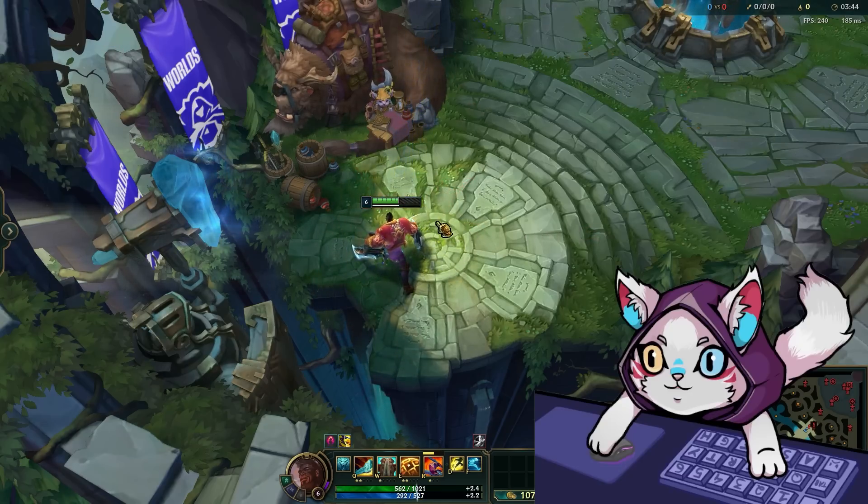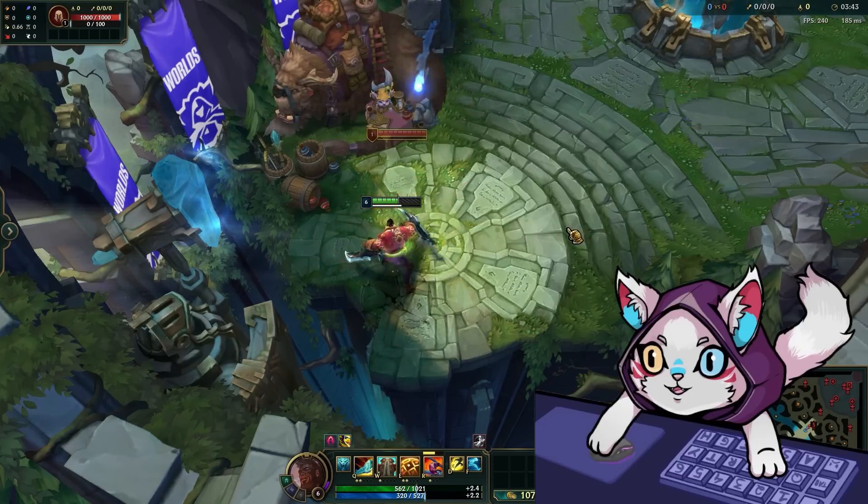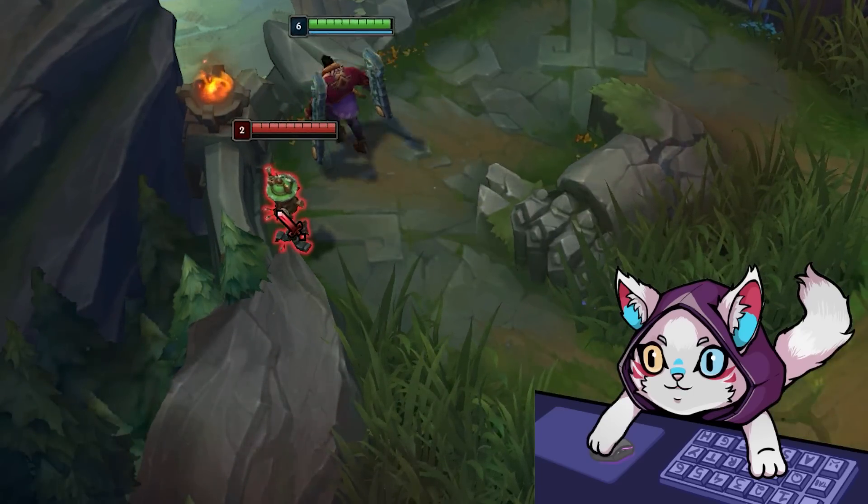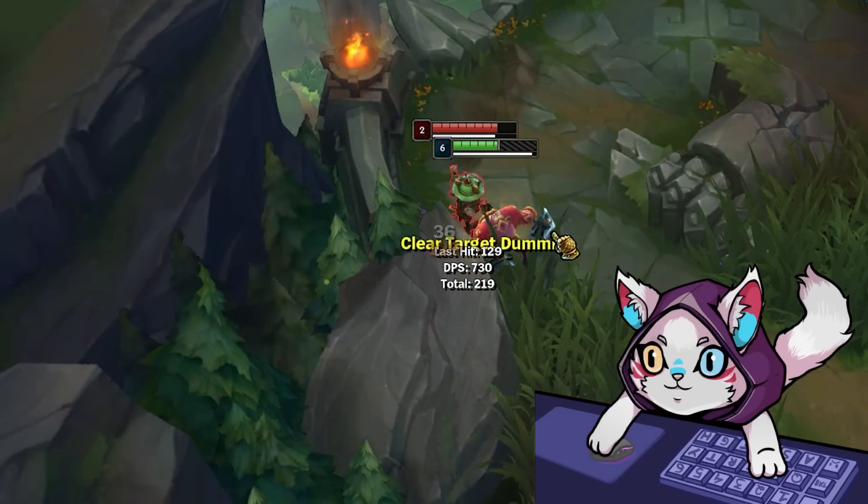As you can all see, if your ult is in the right spot, you can actually go all the way from top lane back to Fountain. It is extremely hard to get to the right angle, and most of the time you'll end up doing something like this.